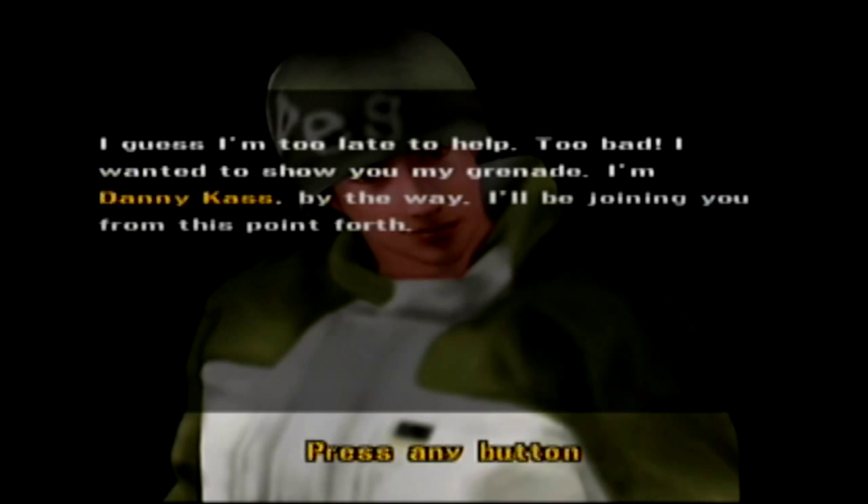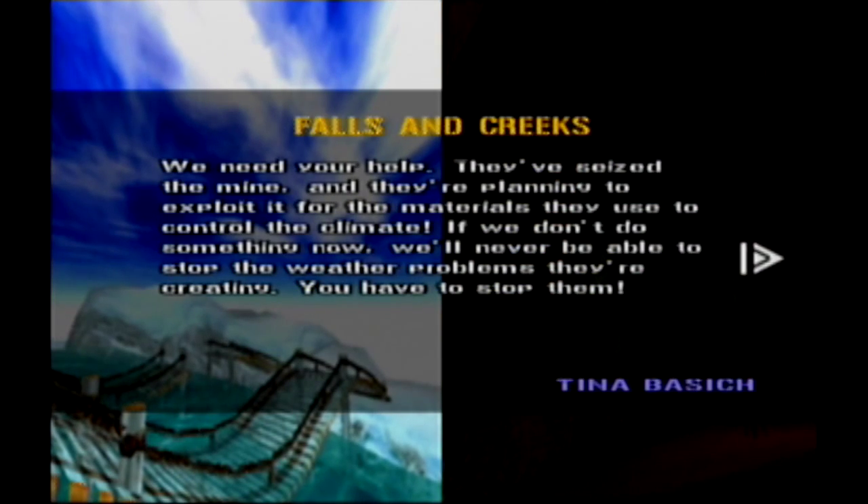After beating the boss, you get a professional rider. So you've done four missions in the game and you've already unlocked someone who has way better stats, presumably. I can select the next area. I was going to do a viewer-decide thing, but I ended up having to choose right now. So we're going to Falls and Creeks next time.